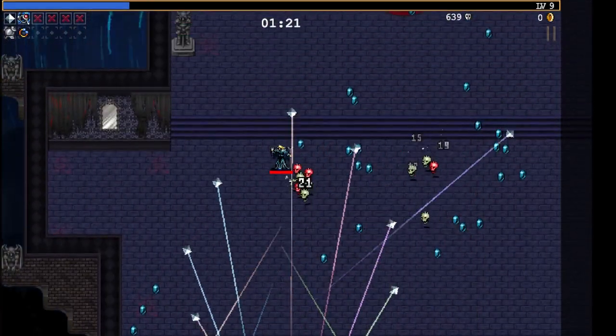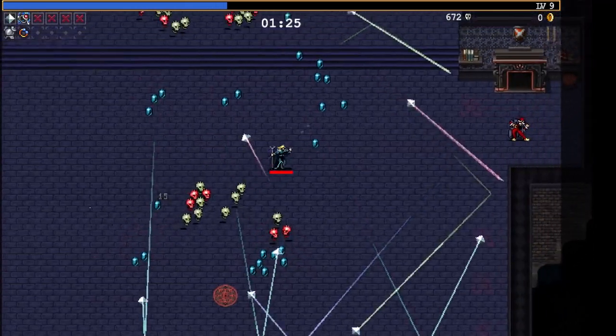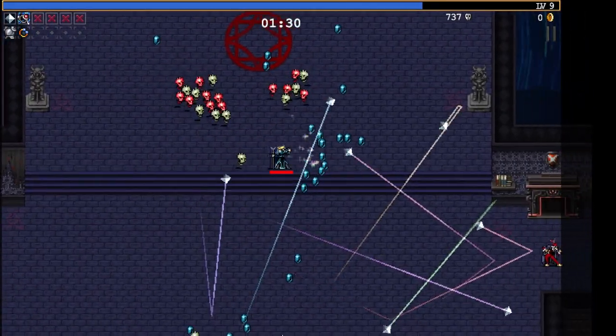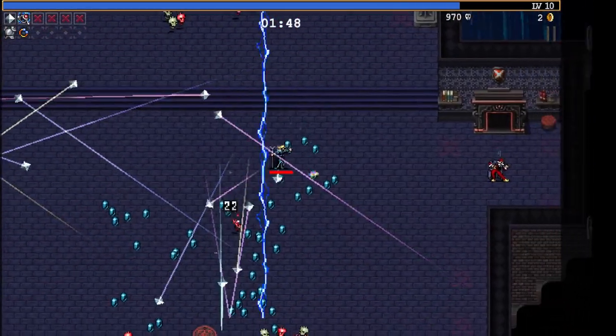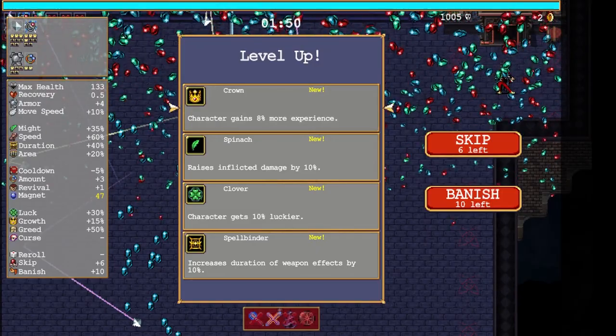AOE weapons are great on the fourth stage. I want to get the heat buff in Rune Tracer so I can get its evolution, because this evolution is so cool. This game is great with mouse and keyboard and controller — it doesn't really matter what you pick.